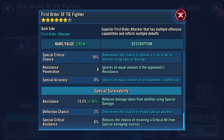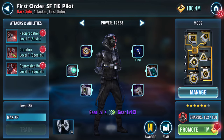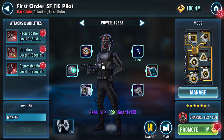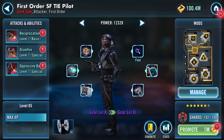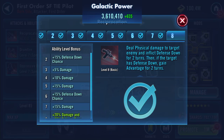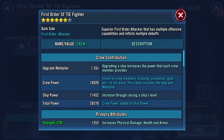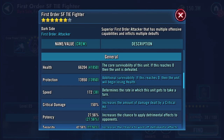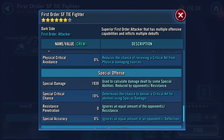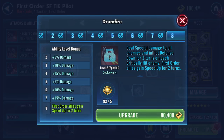Back to the pilot - there are still a few things to do. I will be taking him at least to gear 11. I've been hoarding these omegas, so I'm going to whack that on. Ship stats after the omega: 66,204 health, 13,950 protection, 172 speed.